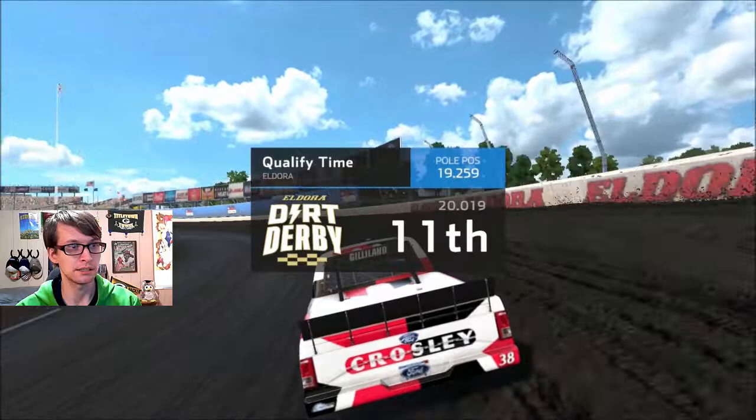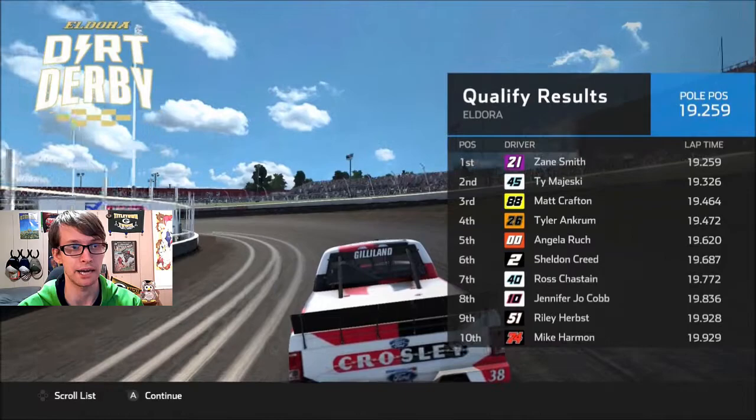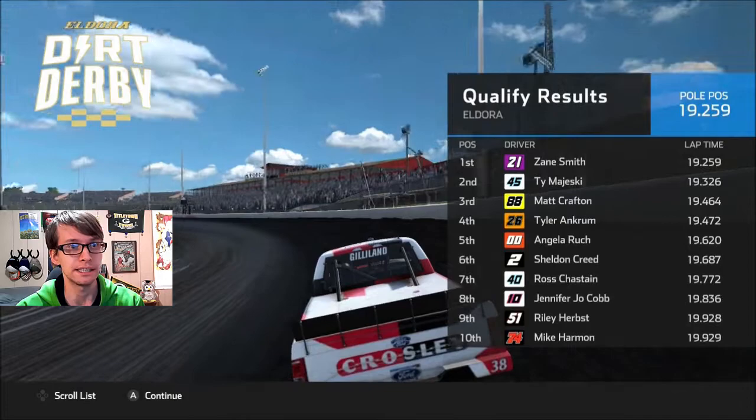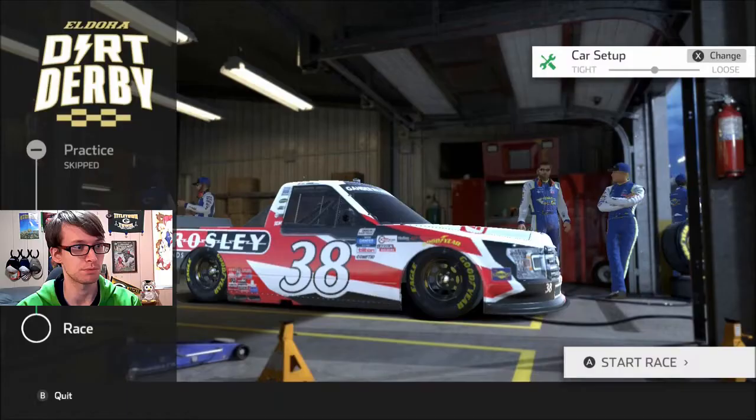We're starting 11th. I've got to pass 10 trucks to get to the lead — that I can do. We're starting in front of Stuart Friesen, so we're setting up to get stage points and gain on him. I also need to finish ahead of him, of course. We can see how close we can be to him going into the final race of the season. Zane Smith starting on pole, Matt Crafton is up there — still running really well with great momentum off of his win last weekend.